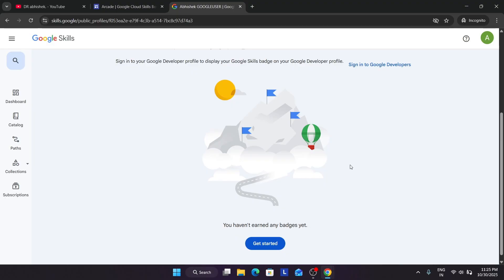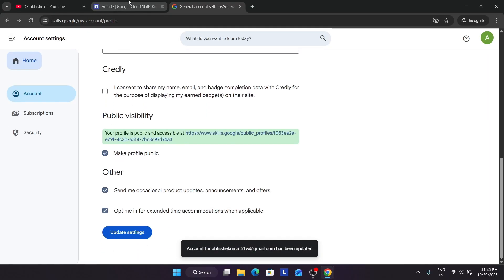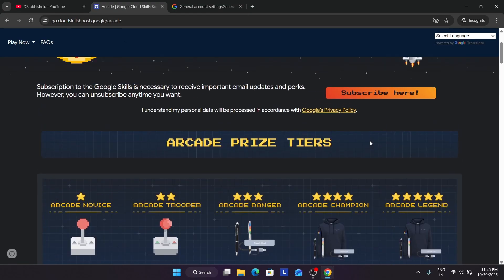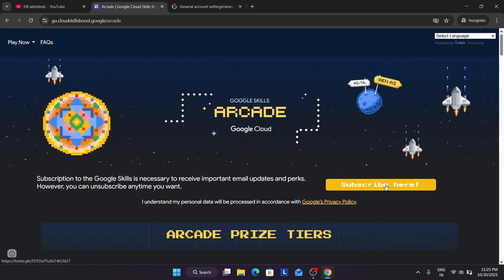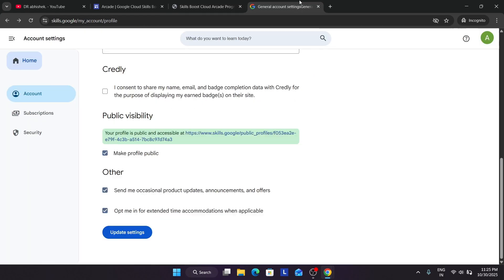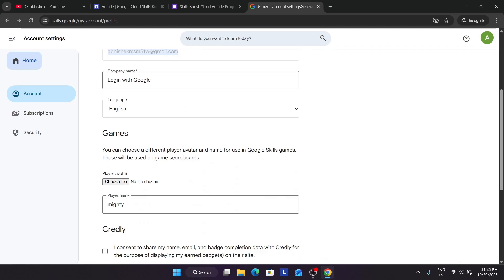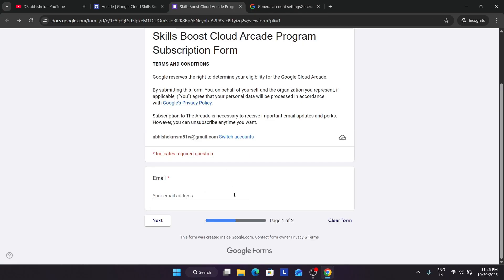Now let's move to the main topic. After creating the account, we have to make sure we are subscribed to the arcade page. Come to the arcade home page and click the Subscribe option — you will be redirected to a Google form. There you have to mention the email address linked to your Cloud Skills Boost account. Match the email, copy it, and paste it in the form.